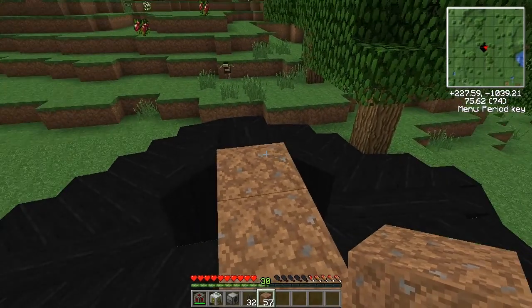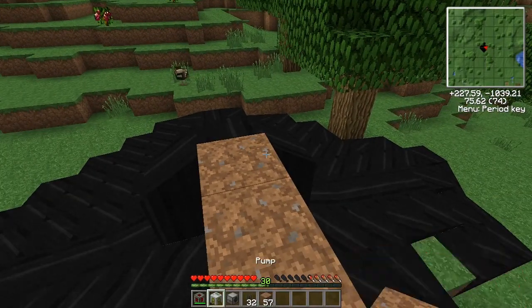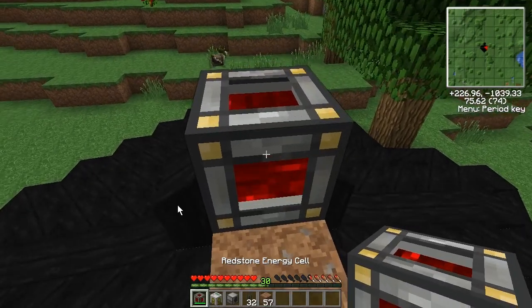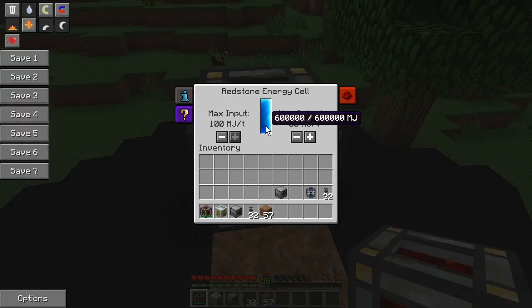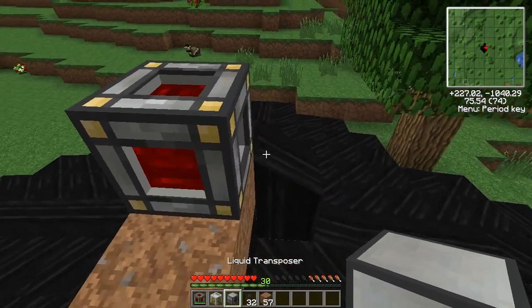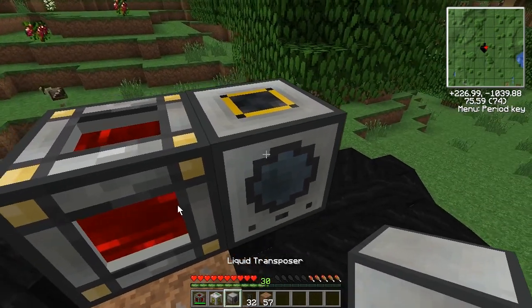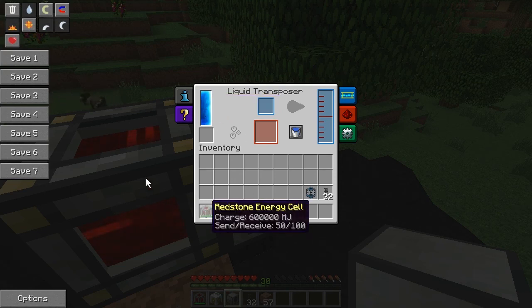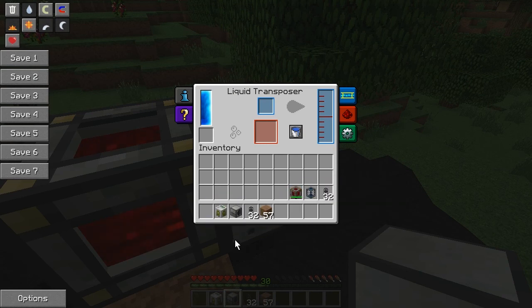With a little bit of help from Thermal Expansion, we are going to fix that problem. First I'm going to place down a redstone energy cell. This will give us the juice to do all of the work in question. Then I'm going to place next to it a liquid transposer. The liquid transposer runs on Buildcraft energy, which is stored in this energy cell — it's the same energy the pump uses.